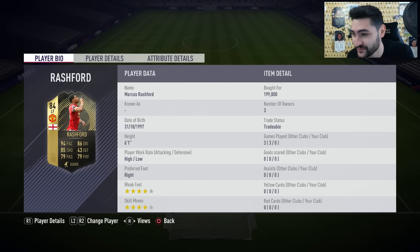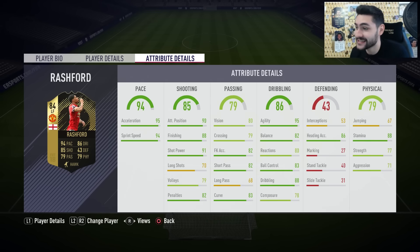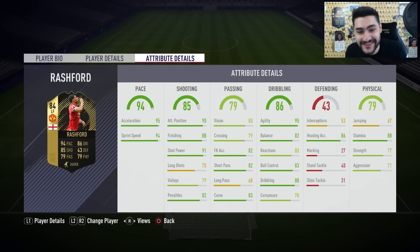94 pace, 85 shooting, 86 dribbling, 79 physical. This guy looks like he's the new GOAT — high/low work rates, four-star weak foot, four-star skill moves. Incredible stats: 95 acceleration, 94 sprint speed, finishing 88, short power 91. He will be such a poacher inside the penalty box. He's also got 95 agility, 82 balance, 83 ball control, 88 dribbling, curve 83 — he will be good with the finesse shot. Stamina 88, strength 77, aggression 71. Fantastic stats, I cannot wait to test this player out.